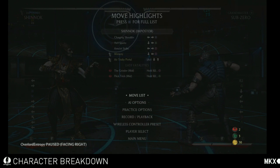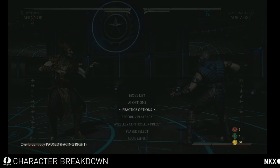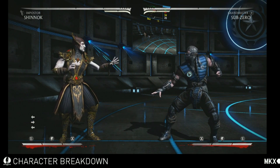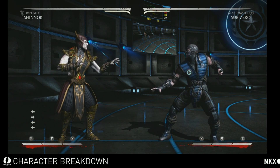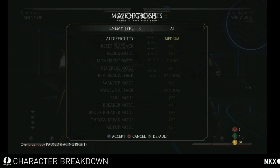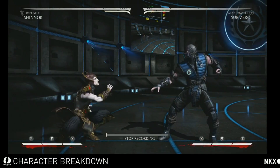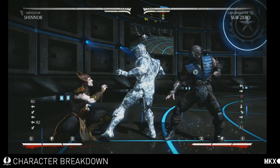Some of the unique things in practice mode: you can set positions for where you're going to reset the game to. So if you're playing online and Sub-Zeros are pressuring you in the corner and putting you in difficult situations, you can use practice mode to figure out how to get out of those situations. You can set the recording and actually record what Sub-Zero is going to do against you, and set whether or not you're blocking.